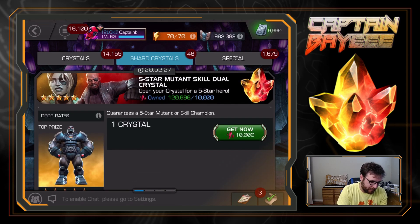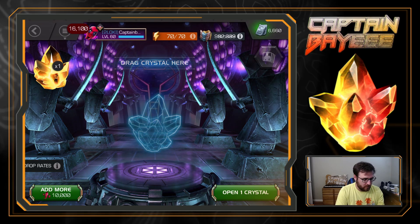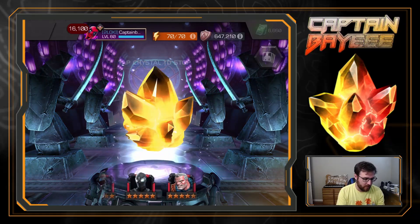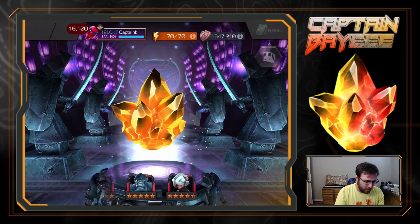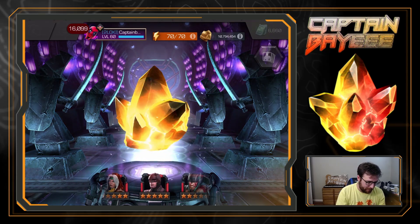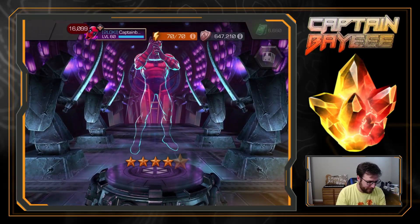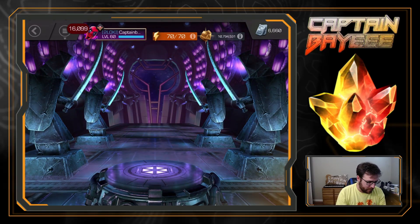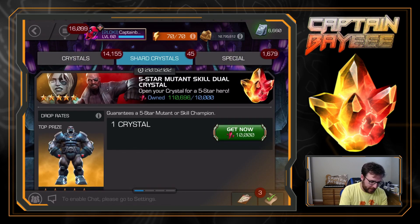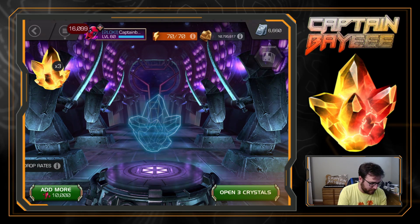At this point I've got to go for all of them - might as well. We'll spin out this first one and then pop another 10 if we don't get him, then spin out the last one and call it - that's all the shards we have. Magneto - okay yeah. Come on Namor, he better be worth it. Y'all always tell me he's great and all that, I don't have him so I can't say for myself.